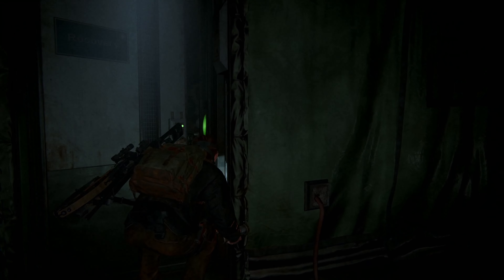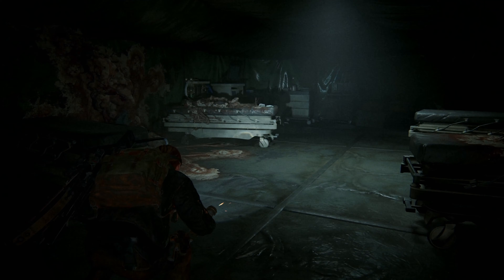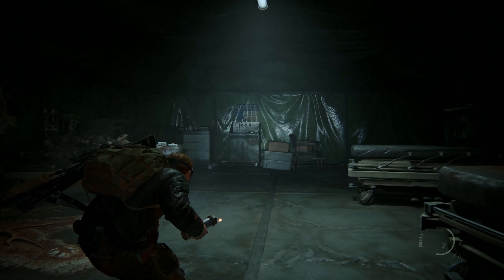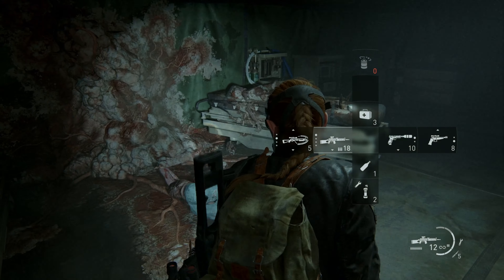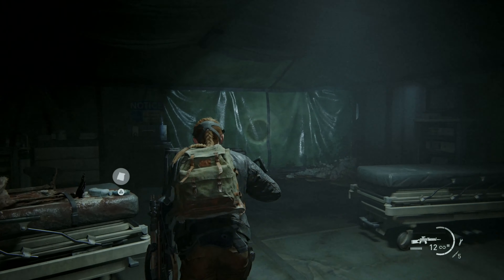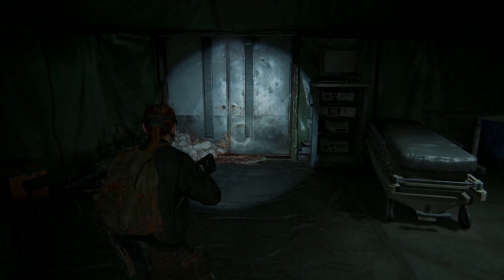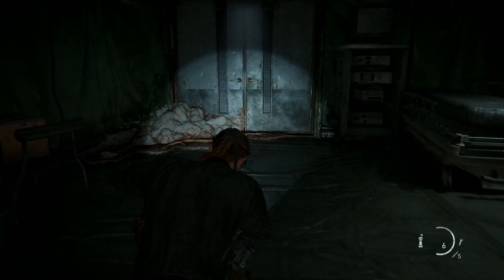I would have to say, by far, this is probably the most creepiest part of the game — going through this Ground Zero laboratory. I'm just not going to mess with that dude over there. Dude just comes out of nowhere. I'm just going to grab a few items and load up on my supplies, because I have no idea what this Rat King is about.